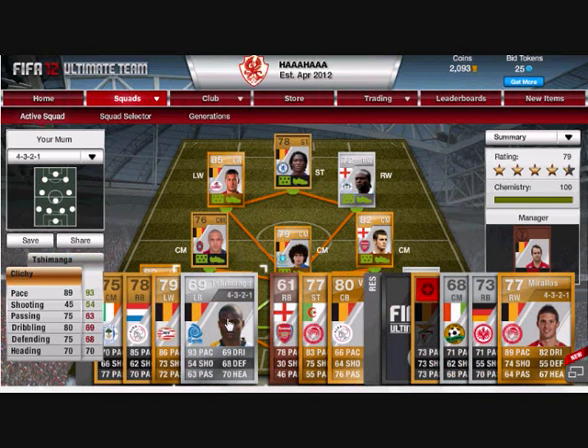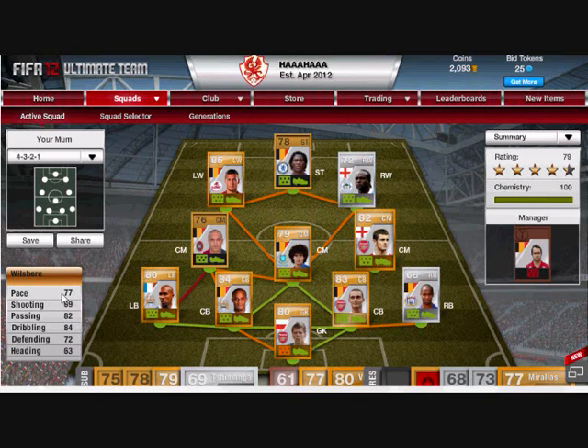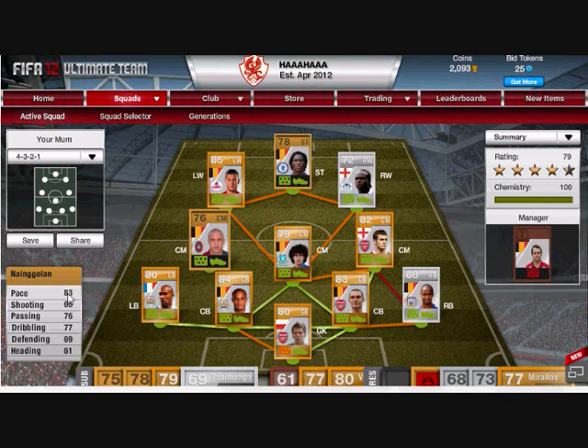At centre back we got Vermalen — he's way faster than shown in-game, passing 70, heading 88 which means he's going to be a real threat with corners, and defending 82 which is great for a defender. He's the same team and same league as Szczesny, which gives them both 9 chemistry.